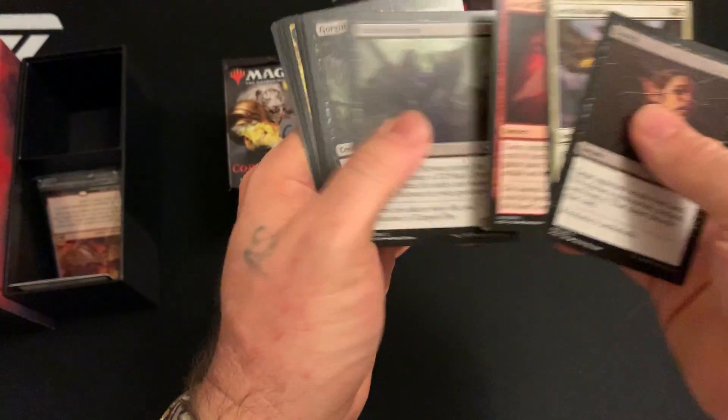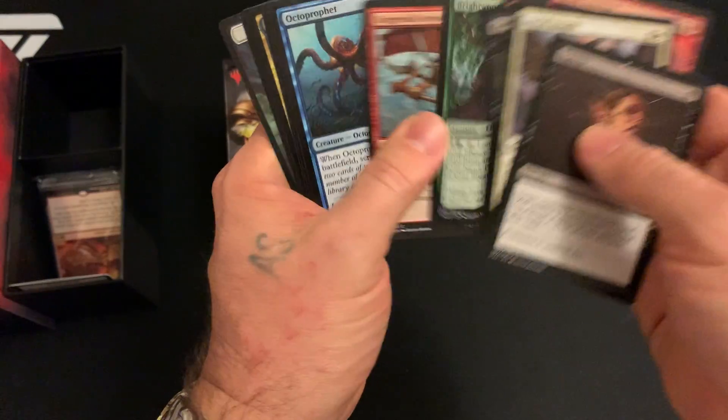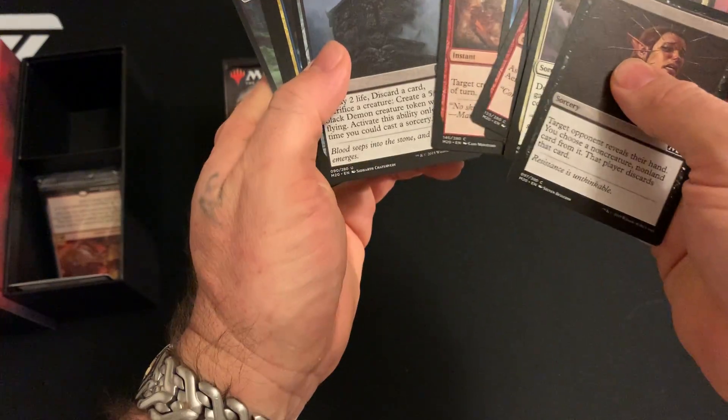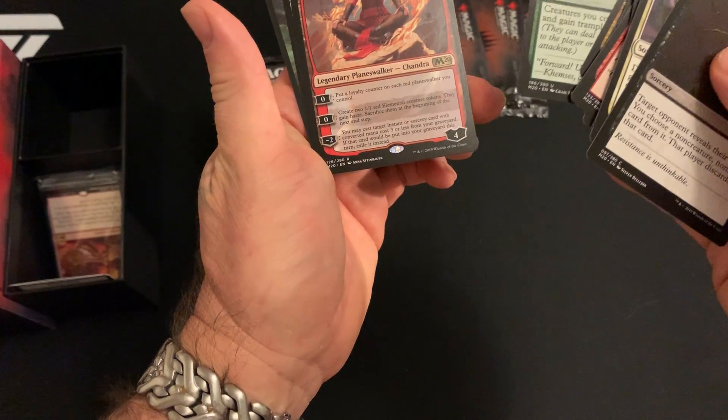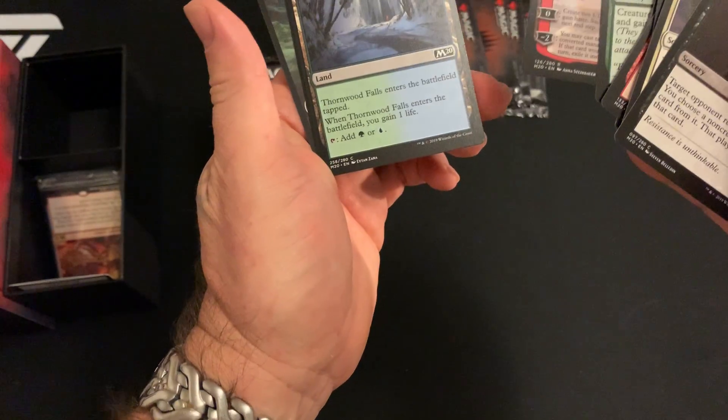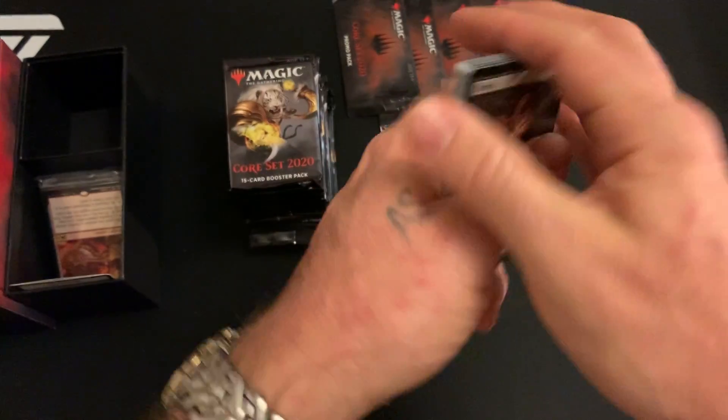Duress — nothing sucks like a first turn Duress. Blood-Soaked Altar, Tomb Bound Lich, good income card. Chandra, Acolyte of Flame — that's a six dollar rare. Life gain land.